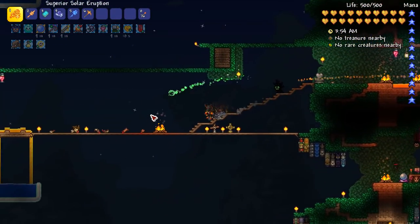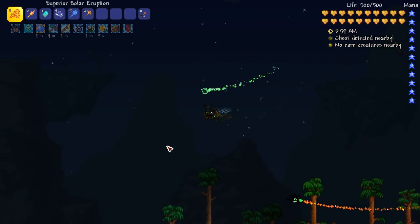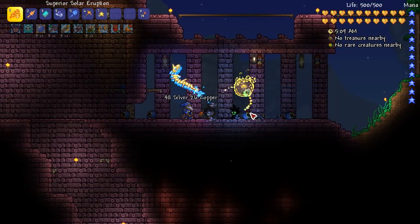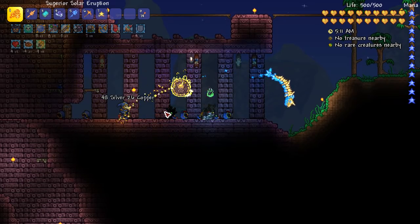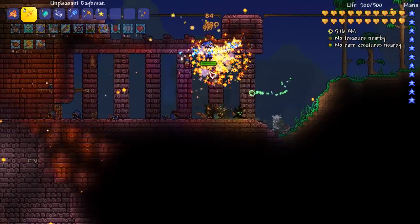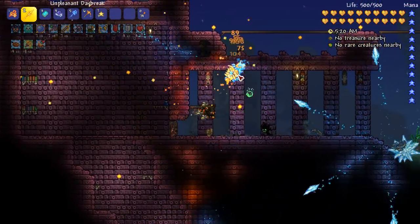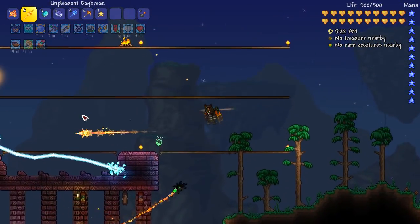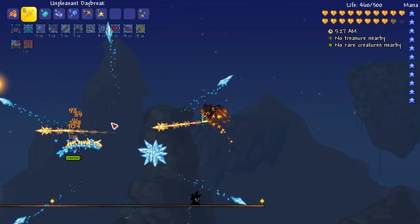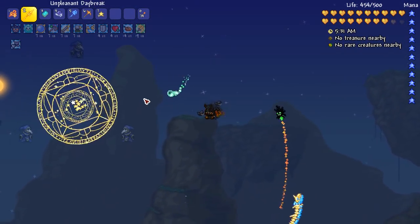We are pretty much done. We can now go back to the dungeon on the left side and fight against the Lunatic Cultist. There's the cultist — let's use our buffs. We're gonna start with the Daybreak because of how strong it is. And as melee now, it's gonna be interesting to see how little damage we take. I really don't think we're gonna take too much. Like one attack from the Lunatic Cultist only deals like 30 HP or something.